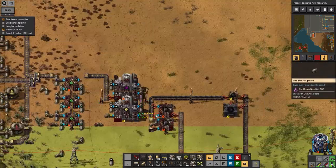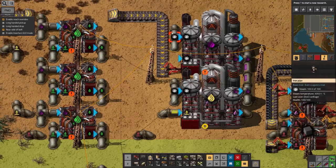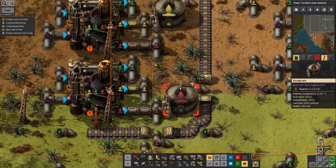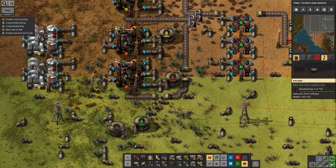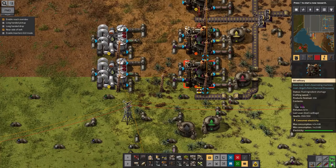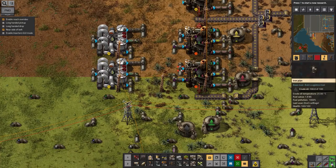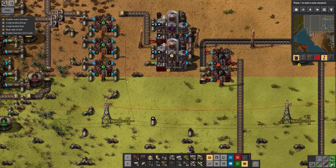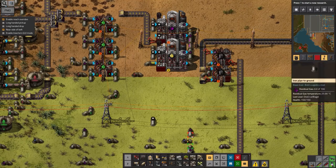Why has this all stopped? Because we've used up all the fuel oil. Oh bother, this is a problem. What I've just realized is the oil refinery here requires some residual gas on this input in order to process the crude oil into all the sub-things, and I've just used up all of my residual gas turning it into solid fuel.